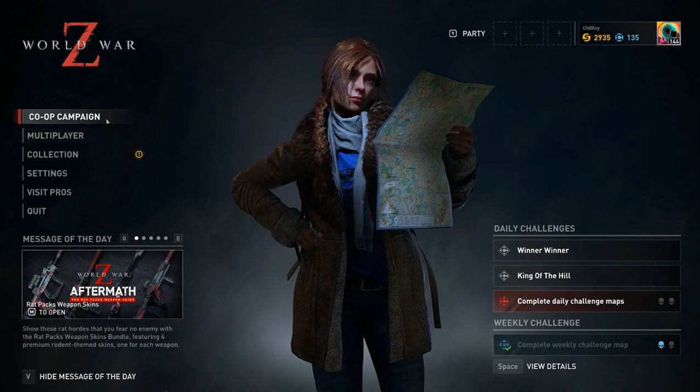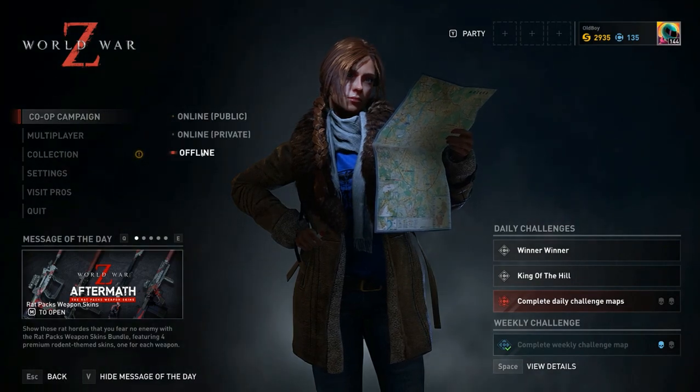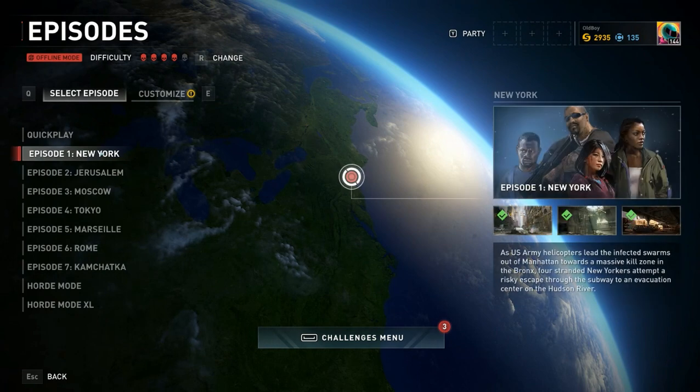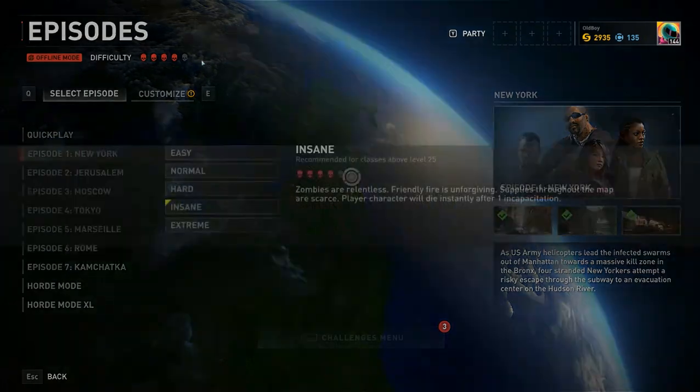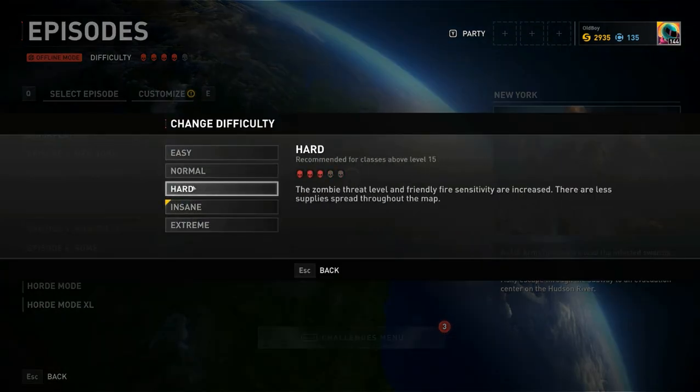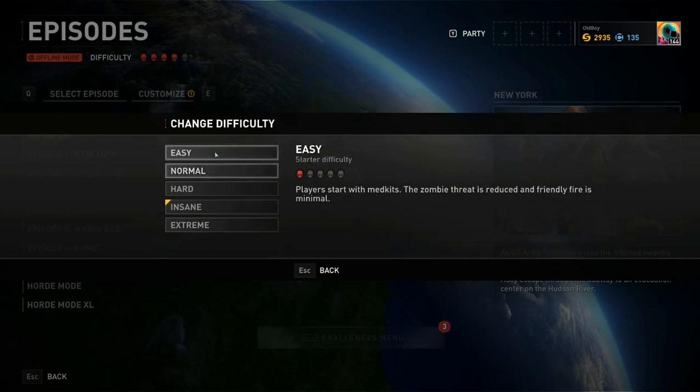So how to farm documents? At the beginning when I started to play, as a beginner I didn't understand why I choose maps. One time I get documents, second time I don't get them. I was thinking that probably I need to change the difficulty of the map and farm documents that way. But no, that is not correct.